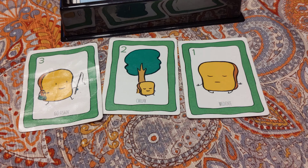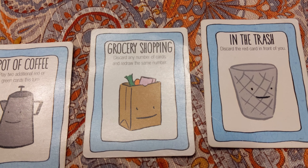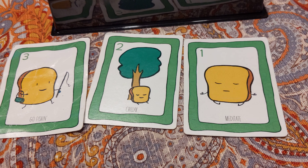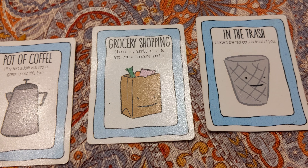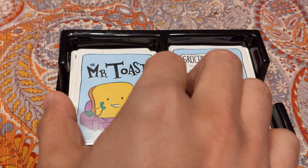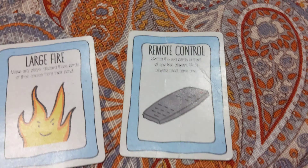Since I don't have extra green or red cards I'm just going to play the one. Now I'm up to six points — Ethan, you're right, you're better at adding. I'm going to use this blue card to trade in two cards and pick two cards from the pile to get some new options.